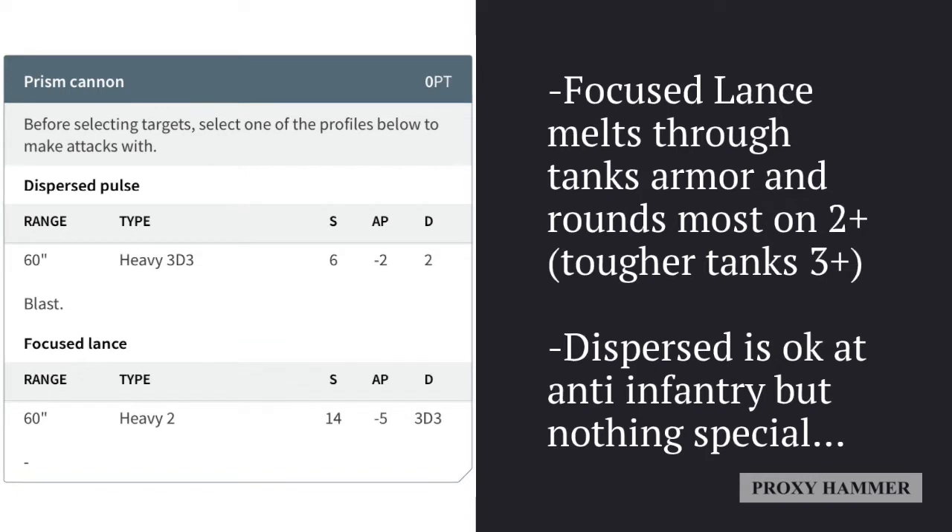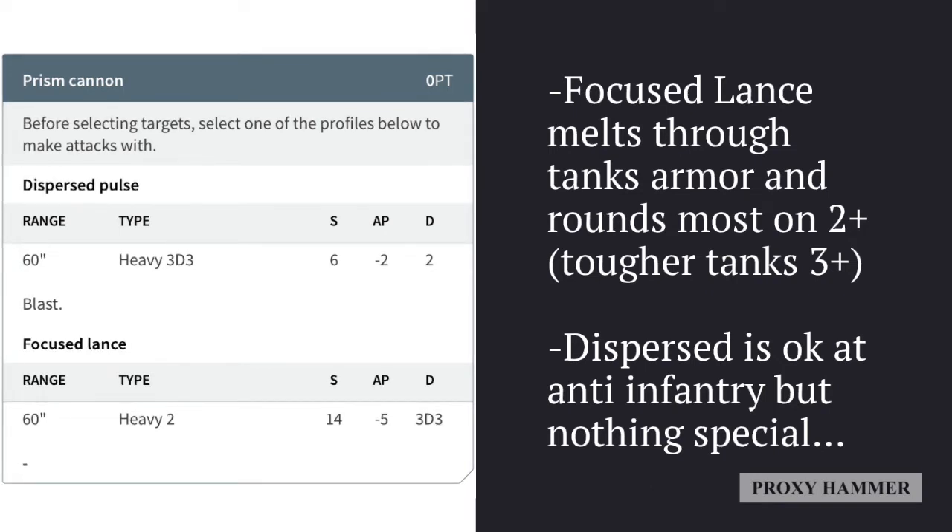Even though the D-cannon can do mortal wounds, there's not a high chance of that in general. The dispersed profile is mediocre at best against infantry - really nothing special. If you have the chance, you should always be using the focused lance profile. There are even cases against some enemy types where the focused lance is actually better than the dispersed pulse when dealing with heavier infantry.